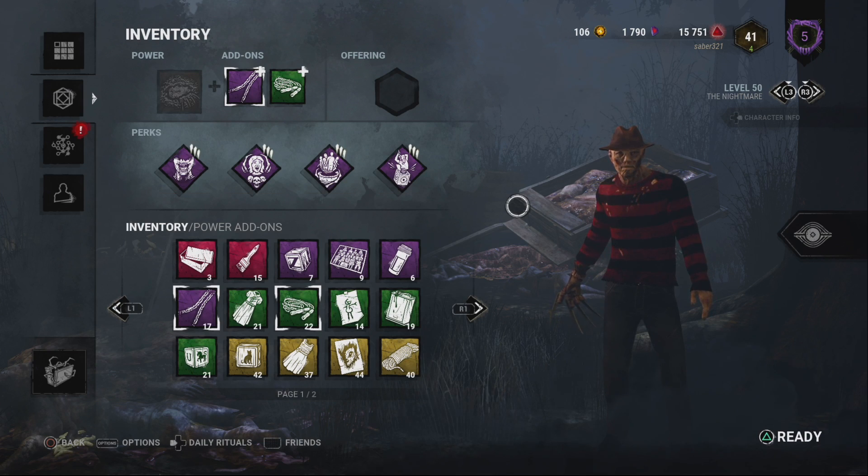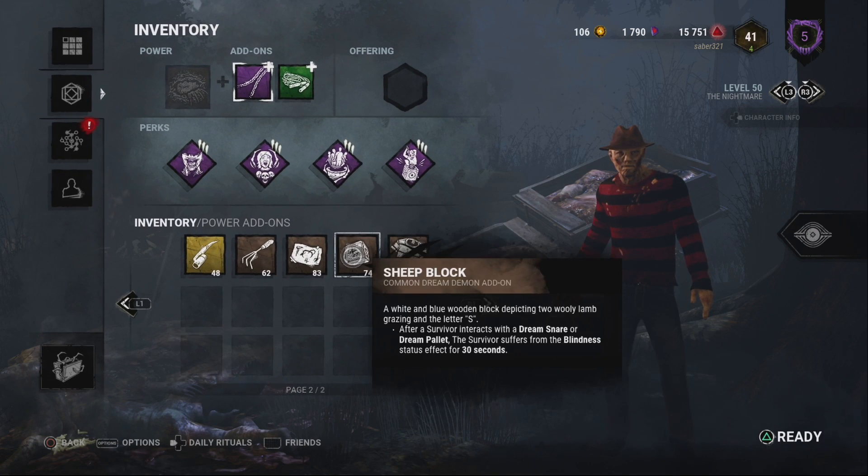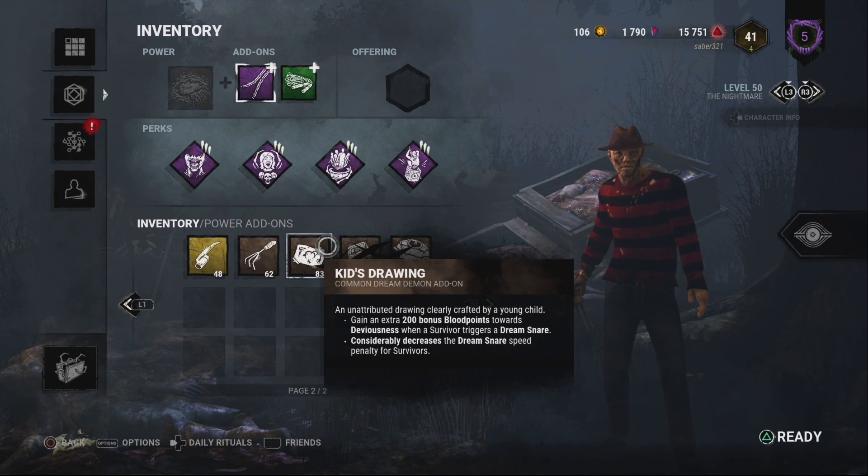His rework put him in the top tier of killers right now. A content creator did a video with no add-ons — actually using an add-on that made his power significantly worse: gaining 200 blood points if survivors trigger the dream snare while considerably decreasing the dream snare speed penalty, meaning nothing happened when they stepped on it. He did a couple matches with just that add-on that made his power worse, and Freddy still came out with 4K.